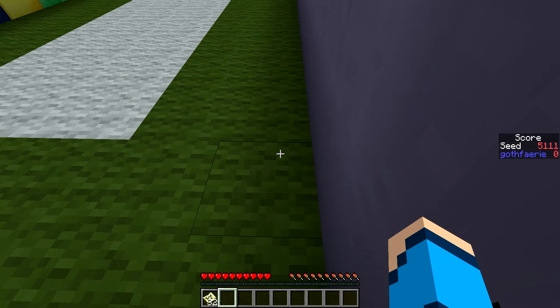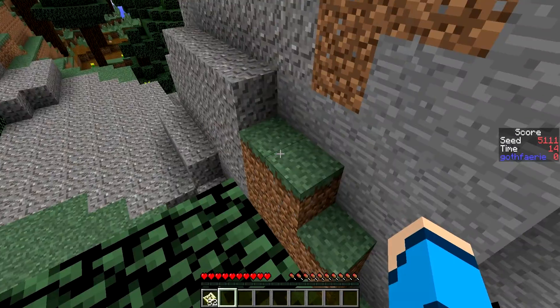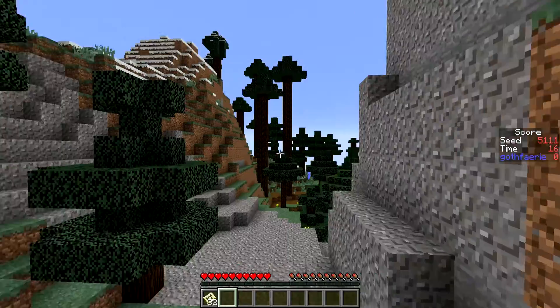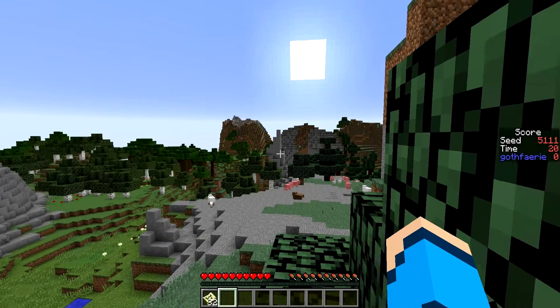And for the point seed this week, we have seed 5-1-1-1 with the card pictured here, where the goal is to get as many of these items as possible in 25 minutes, which is when the game timer reads 1500. This seed starts you off on the top of a spruce tree next to some hills with a lot of gravel in it. There's a taiga just over there and a swamp just off in the distance.